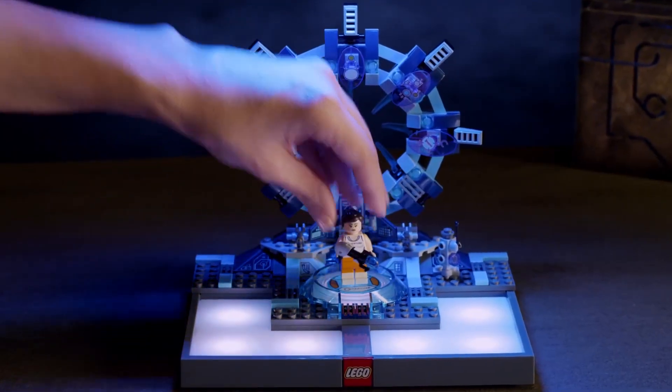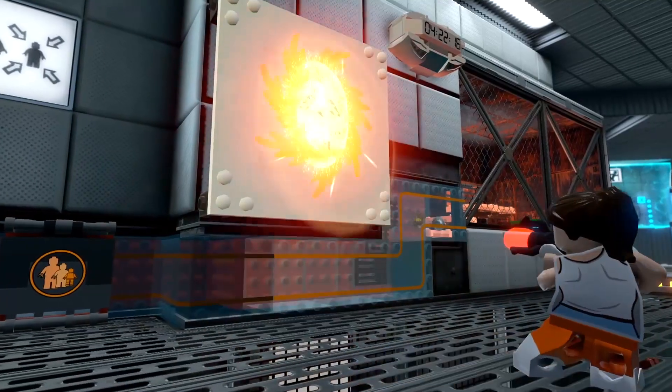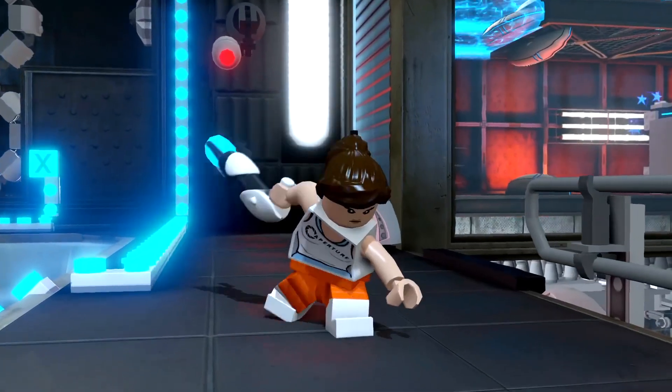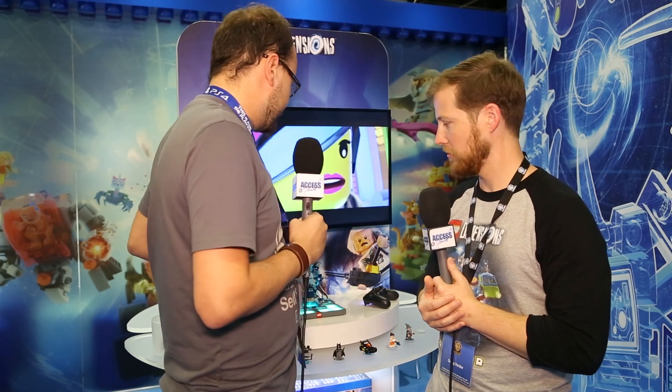The toy pad allows you to play and interact with your toys in really special and fun ways. Not only can you manipulate them physically in the world to solve puzzles, move them around the screen, change their colors, give them new powers and abilities, but it also allows you to actually rebuild your toys into new exciting models that the game can then bring to life inside the game world. That really struck me when I got my hands on it before E3.